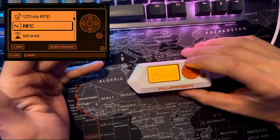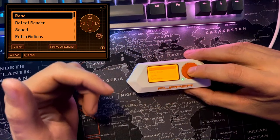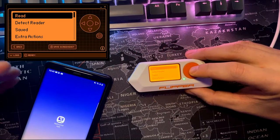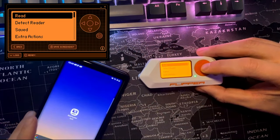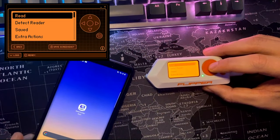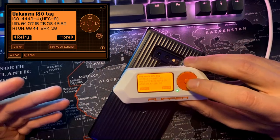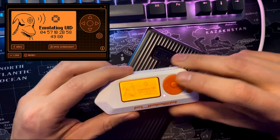The Flipper Zero is also compatible with NFC, which is used in bank cards, access cards, and smart cards for public transportation. NFC offers encryption, authentication, and complete two-way data transfer, and features complicated protocol architectures. I don't have any NFC tags on me currently, but for this demo I have an Android device. When we attempt to read the NFC off the Android device, we can see that it is an NFC-A, and we can either save it or re-emulate this tag.